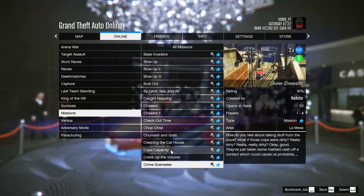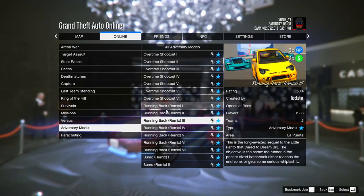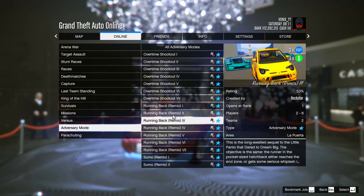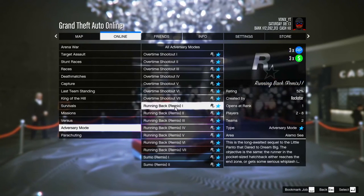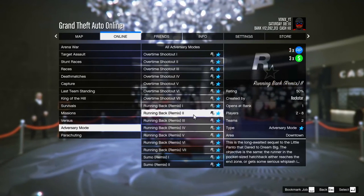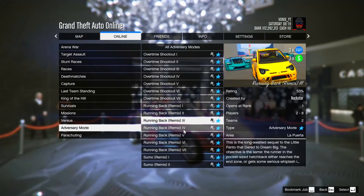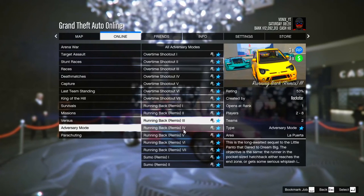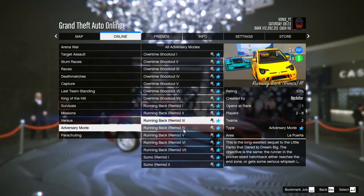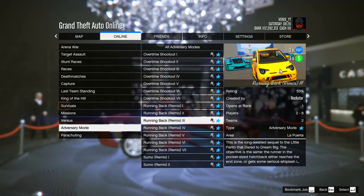The last ones are going to be the adversary modes, and it's going to be the job called Running Back. These are a really fun way to make money and play with friends — they're Triple Cash and Triple RP, so they're actually insanely fun to do. If you've never played this job before, pretty much there's a runner, and other people have to try and stop the runner from making it to the end zone. You can smash into them and stuff like that. It's actually a really sick game mode and a good way of making money this week.